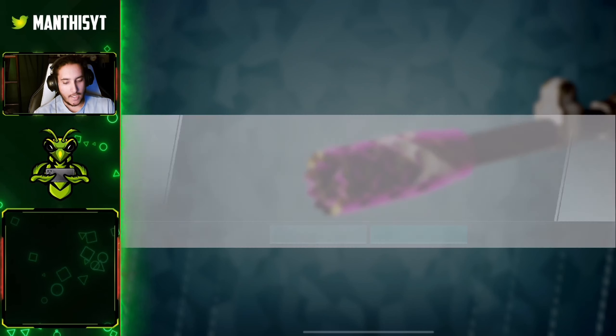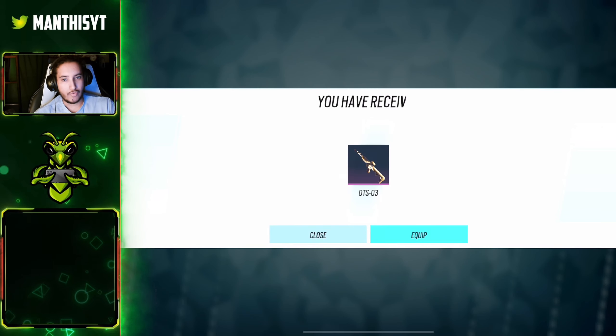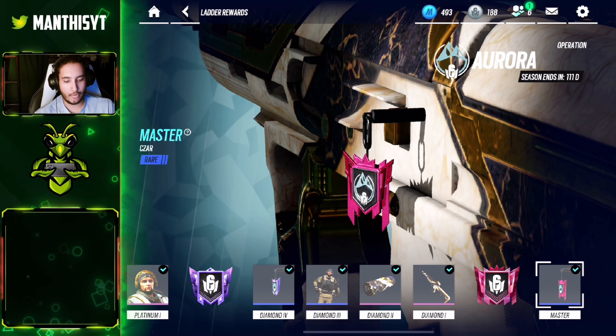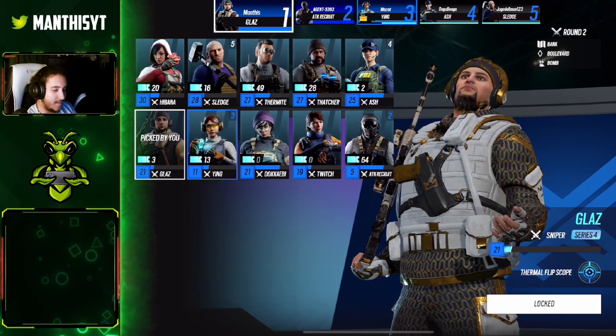Then you get the MVP pose where you kind of just stand there with the sniper — I like this one a lot, it's definitely super clean. Then you're going to get a breaching barrel on the gun, which is an interesting choice, and finally you get the skin for his sniper. The last reward when you reach Master is that Master charm.